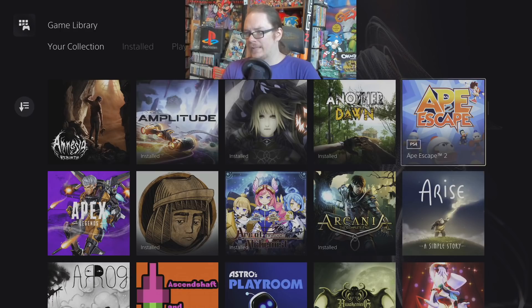Ape Escape 2 — this is the PS2 on PS4 Classics version. Believe it or not, this is the first and still the only mainline Ape Escape game I've played in the series. I had some fun with it, but I never really fully got into the series.